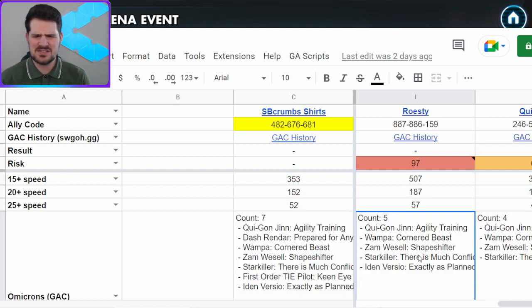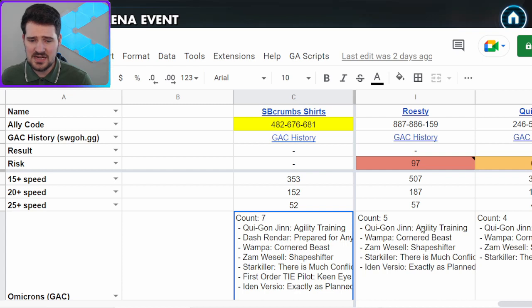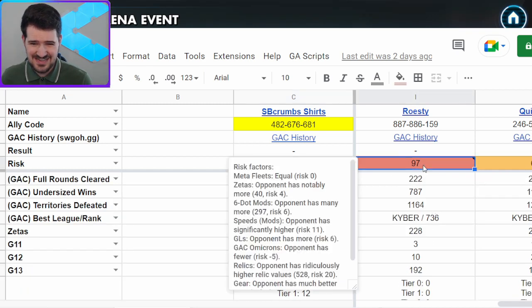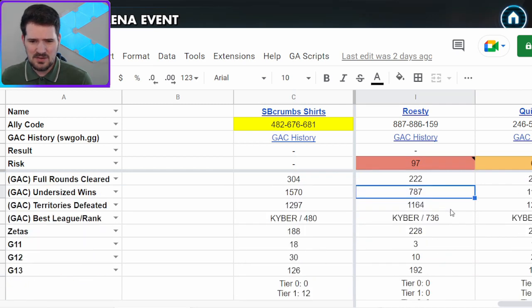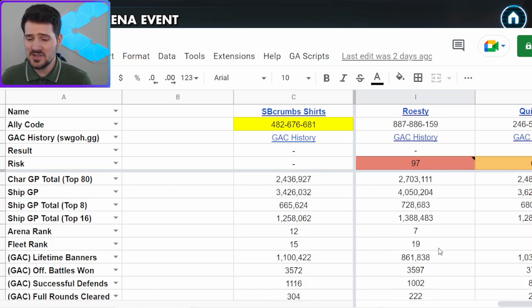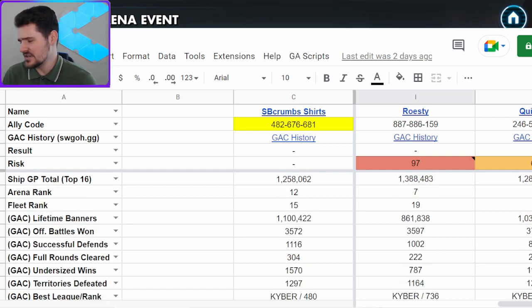We do have him beat in GC omicrons, but he does have the five really good ones like Qui-Gon Jinn, Wampa, Zam, Stark, and Aiden — all very top level. We do have First Order and Dash One that he does not, so that's good. Still, 97 risk rating is going to be pretty hard to overcome.